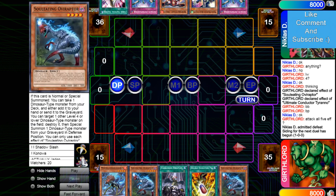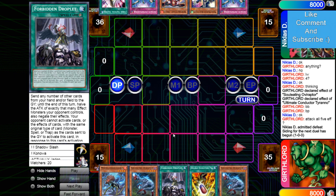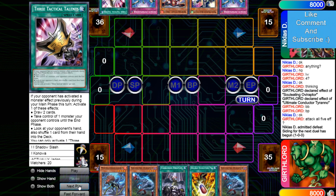Opening hand is Missk, Oviraptor, Droplet, Pill, Oviraptor — so no hand traps, but he does have Droplet. Like I said, you need hand traps versus Warriors, because Droplets will just get ripped out of your hand. Then he has Imperm, O-Lion, Renod, Imperm, and Talents.